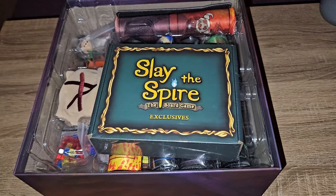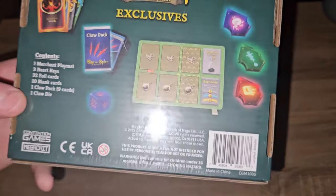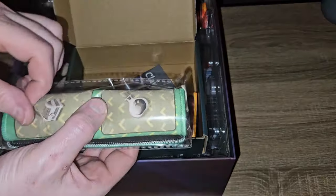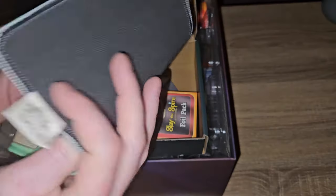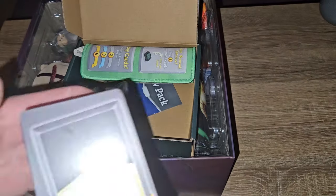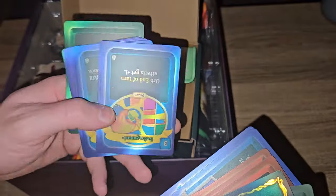Now let's look at the exclusives. You can see we've got a playmat for the merchant, some heart keys, foil cards, blank cards, and a nice dice. Opening up the exclusives box - at the back we've got our shop neoprene mat edition, marked 'not for sale'. Then we have our nice foil pack with our blank cards. The foil cards have a foil back on the backing - shiny! These do look really nice, and since the game comes with all the sleeves you can use them without any worry about scratching them up.